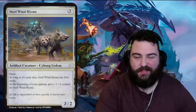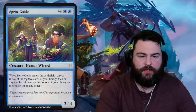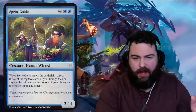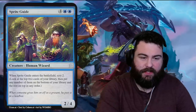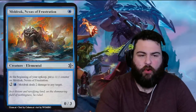Next is Sprite Guide — two blue four generic for a human wizard, a two-four for six. When Sprite Guide enters the battlefield, scry two. No thank you. Flavor: 'When someone gives him an elf as a present, he puts it in a lead box.'